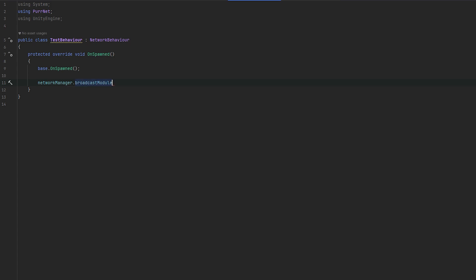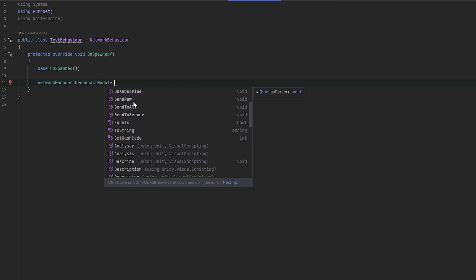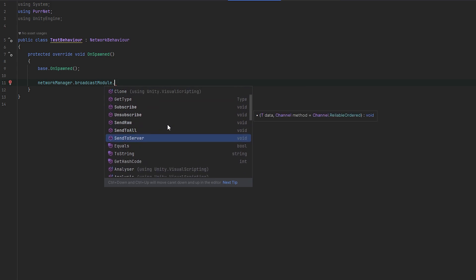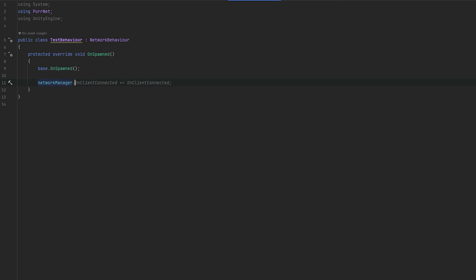The next one is the Broadcast Module. This is essentially what you use for broadcasting — where you subscribe and unsubscribe from broadcasting and manage sending data, just as you would broadcast in other systems. There's going to be a separate video on working with broadcasting, but I just wanted you to know that you can also access broadcasting from here.